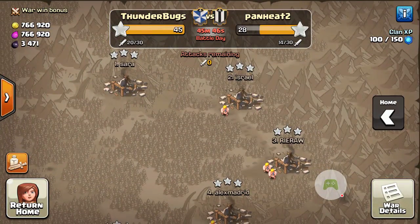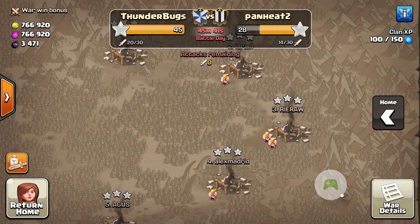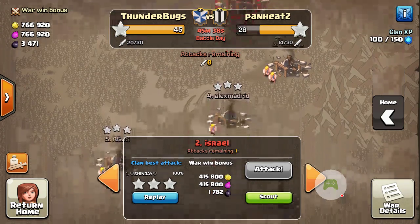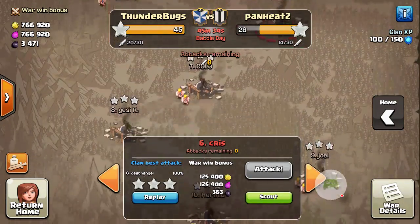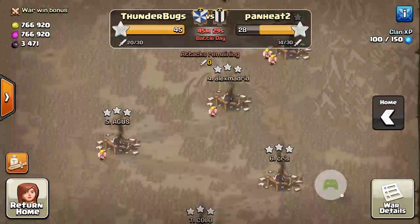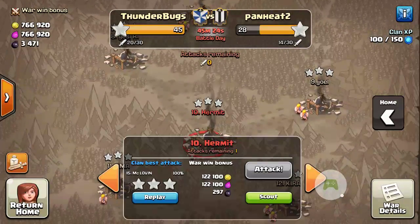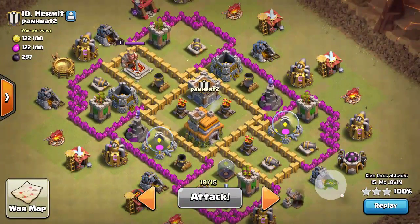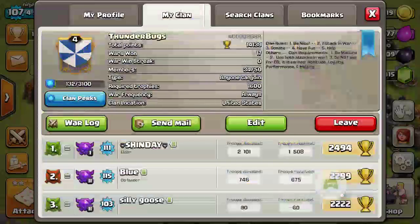Plan out your attacks so that maybe your number 1 is going to play on 1 and 2, your number 2 is going to attack 3 but holding an attack for number 2 — there's your overlap. Your number 3 is attacking 4 and 5, your number 4 is attacking 6 and 7, your number 5 is attacking 8 and 9. Boom — you've got your 5 bases attacking the top 9, and at that point the bases start to get quite a bit easier. That was our strategy for war. It seemed to work out pretty good this war. We do it in most wars but it doesn't always work out that way.